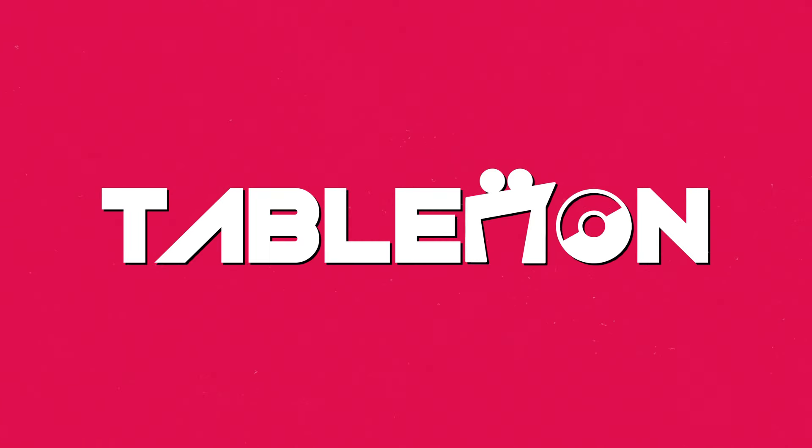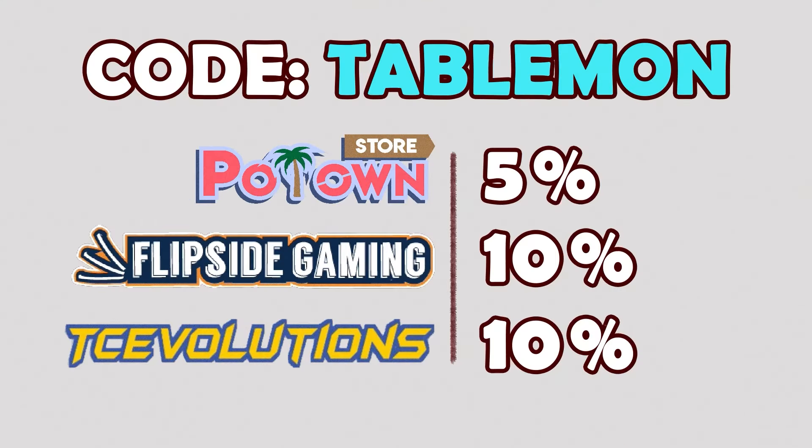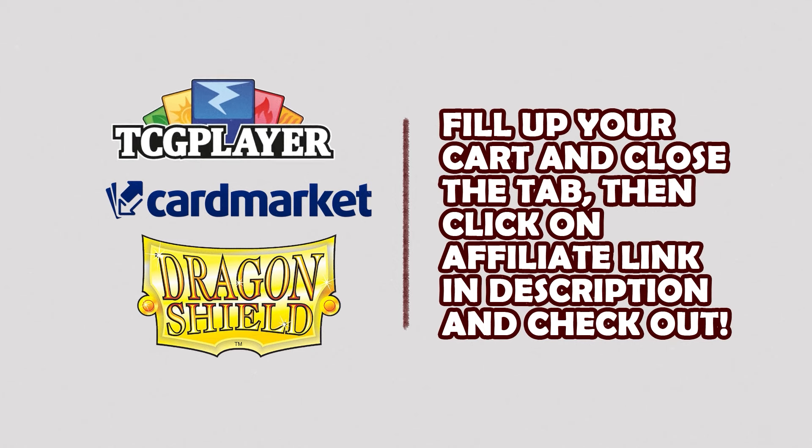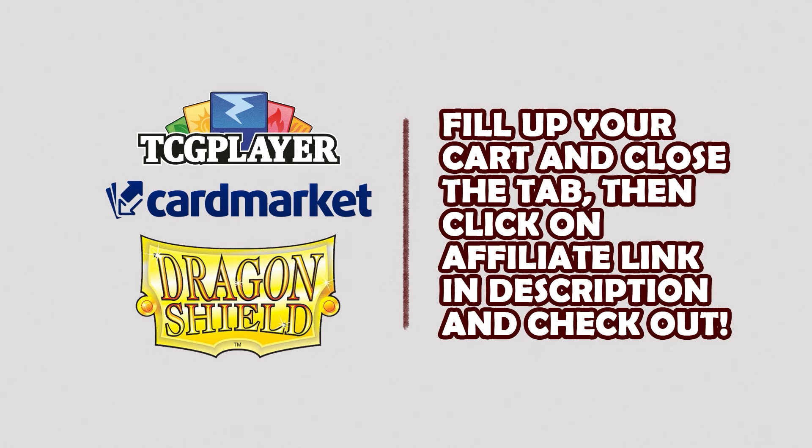If you want to support the channel, you can use code TAILMOND to get 5% off at Potent Store for your online codes, 10% off for your sealed product at Flipside Gaming, and 10% off on your aluminum accessories at TC Evolutions. Or if you're looking to buy singles or sleeves, you can fill up your cart and close the tab, then click on the affiliate link in the description and check out. That way you can support the channel over at TCG Player, Card Market and Dragon Shield.